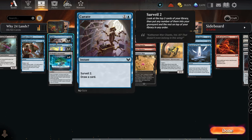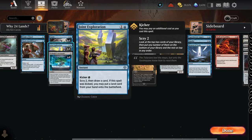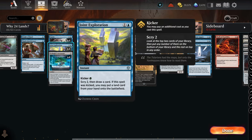For two-mana spells, Curate is top tier — it's two mana, you surveil two and draw a card, so you're effectively looking at the top three cards of your library. Most likely one of those will be a land and you'll get to draw it. Joint Exploration does something similar, with the added kicker effect of potentially playing a land from your hand.